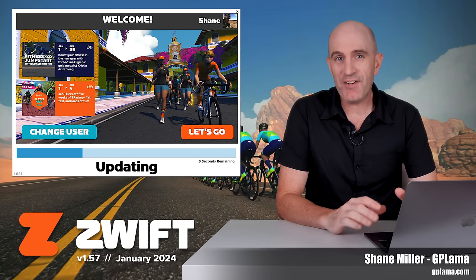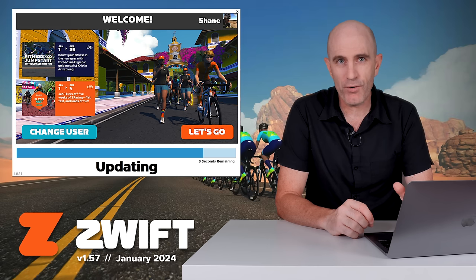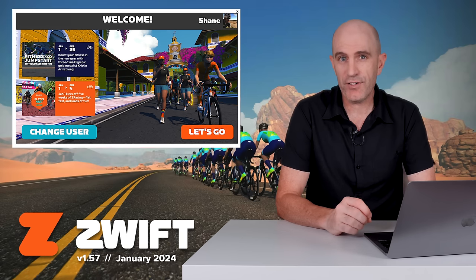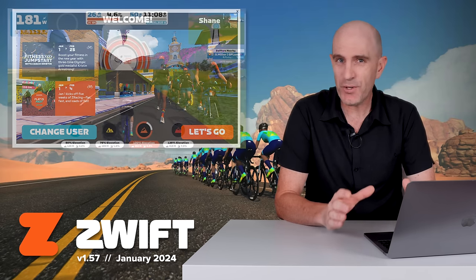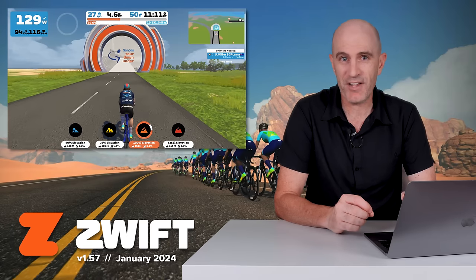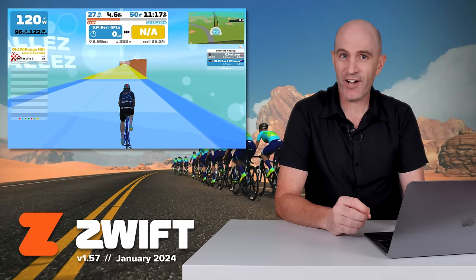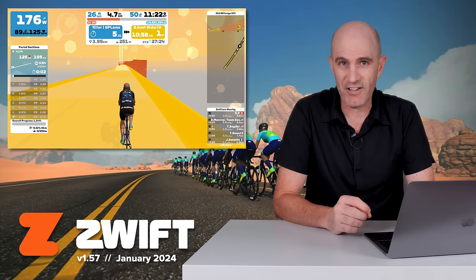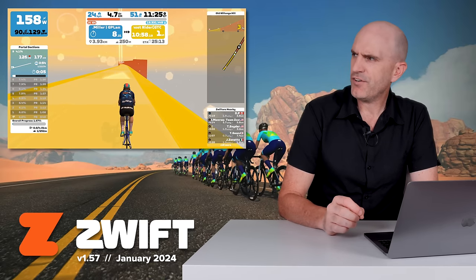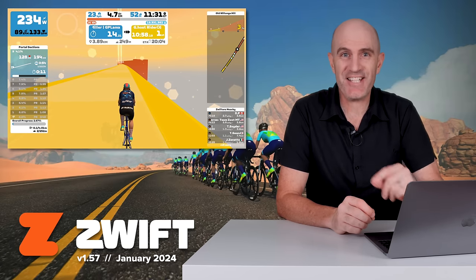Welcome back to the GPLama YouTube channel where I have another Zwift update to go through — the second one for the year, so Zwift are sticking to their plan of more frequent game updates. In this video, I'll cover off what's new in Game Client version 1.57, who won Peak Zwift for 2024, and a quick peek of my Climb Portal Climb of the Month testing. This month it's Wollonga Hill, a famous hill from the Tour Down Under in Adelaide. I put myself to the test in the Llama Lab, then went out and rode the climb in real life — and they were actually pretty close.